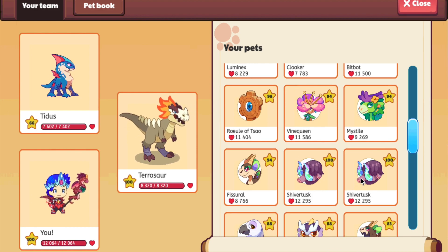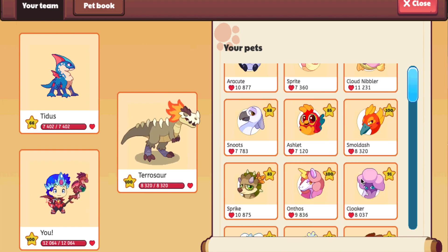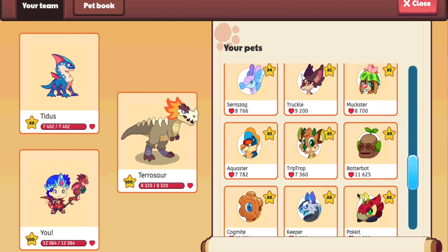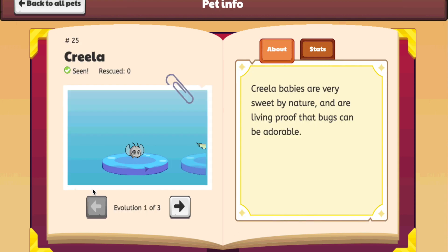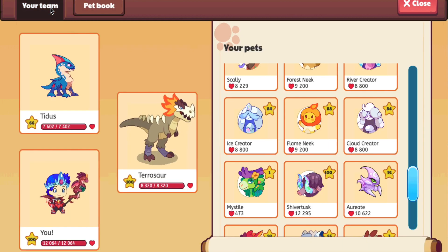Now we're going to be talking about the first and most rarest Prodigy pet in the entire game. It's so rare, I don't even have it. It's going to be one of the old starter pets — the Kryla. You guys can actually get the Kryla from the Academy. They're so, so rare. It's very adorable, as you guys can see on the pet book page. It's so cool, and I think it's the rarest pet in all of Prodigy.